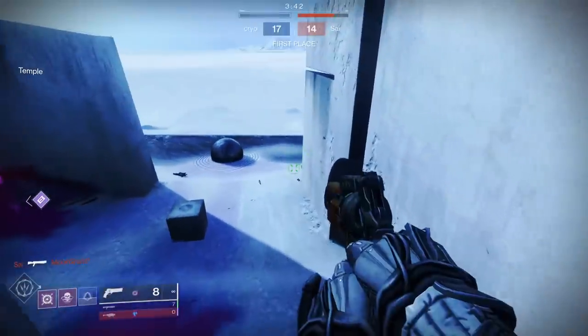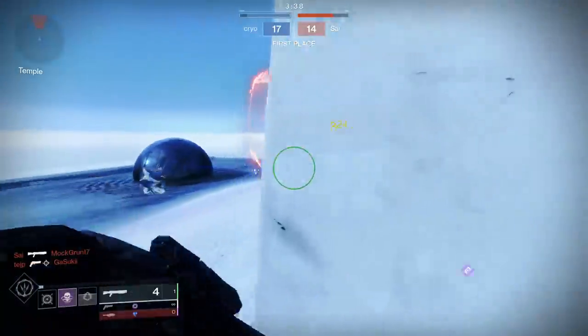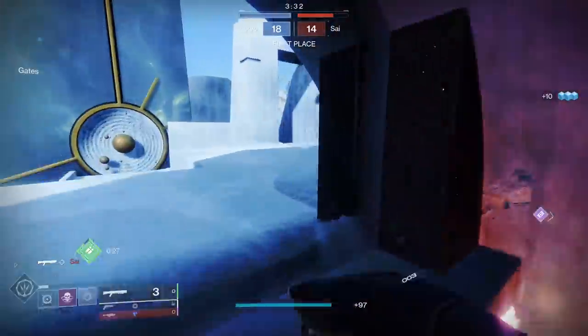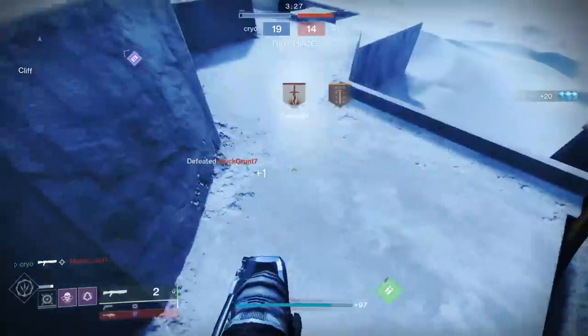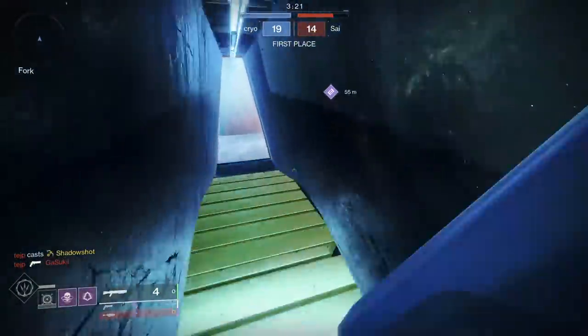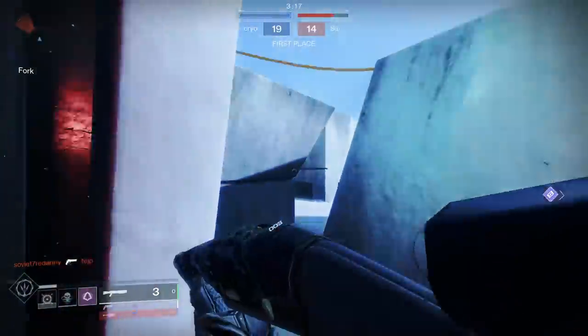Guy has no idea I'm behind him. I'll nade him — he has to move. My nade somehow didn't tag him. Someone spawned in the far back — he's dead too, nice. This just feels like a normal slug shotgun, I'll keep it real. The only reason I like it is the scope; the scope is actually really nice. I'll smoke this guy — he runs into it and he should die.